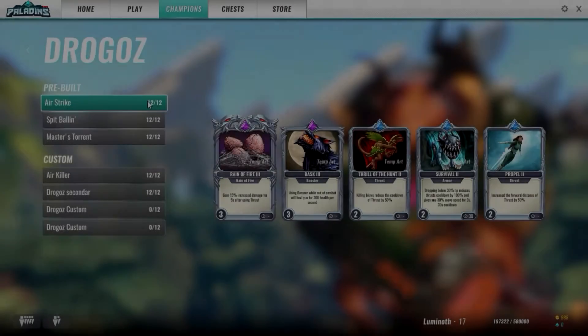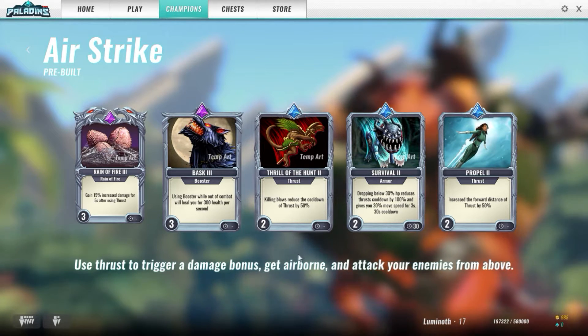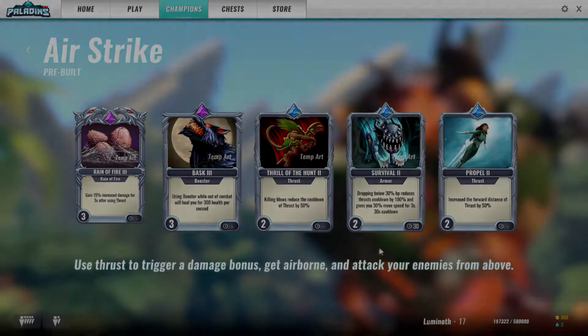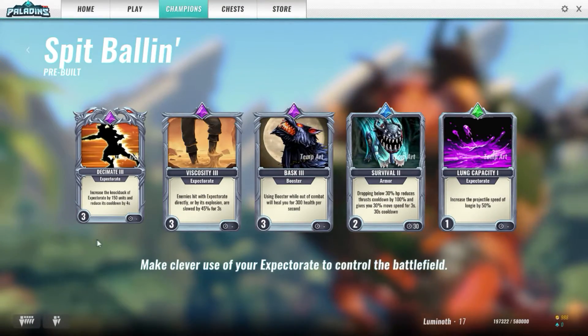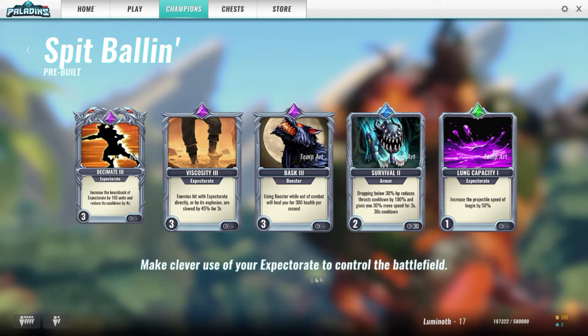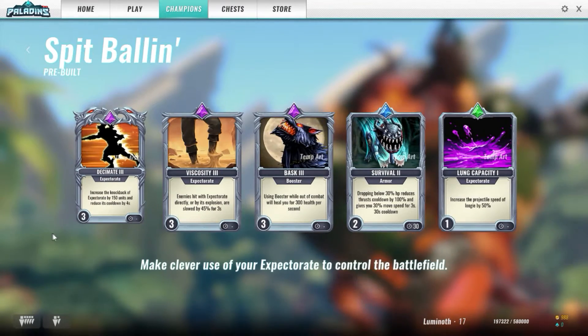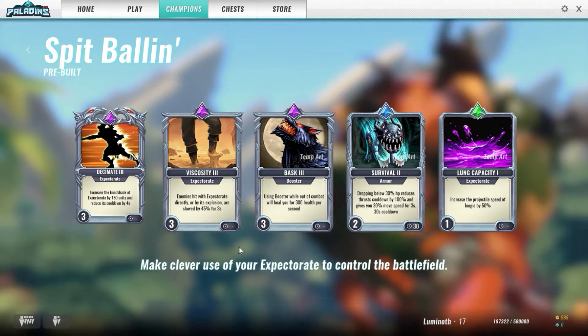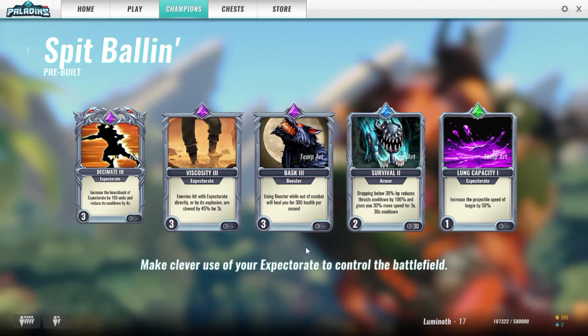In regards to his decks, Airstrike is great for beginners as it emphasizes thrust cooldown reduction while giving a nice 15% damage boost after initiating it. The Spitballing deck is for people who enjoy using the Spitball ability, and is probably not something you'll want to use as a beginner. I think the losses made in thrust bonuses is too big a price to pay for added Spitball effects, especially considering the issues with Expectorate's slow movement, which this deck only increases by 50%. If you really want a Spitball-specific deck, you'll be better off with a custom one.